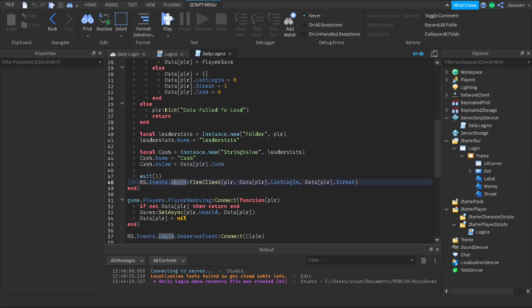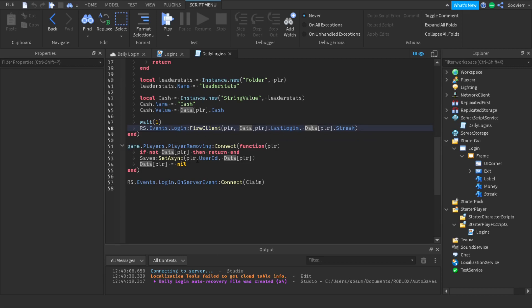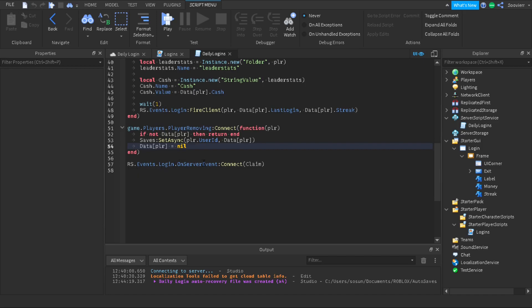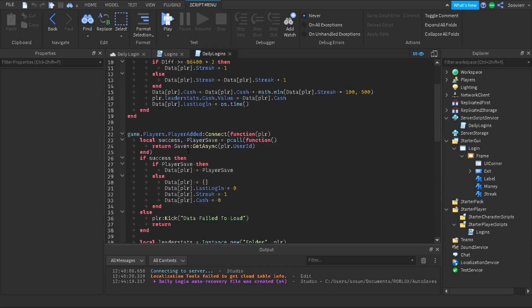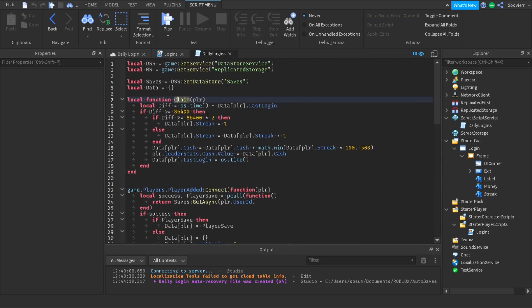We do wait(1), then rs.Events.Login:FireClient(player) passing data[player].lastLogin and also returning the streak back to the client. If the player leaves we check if data[player] exists — if not we return. We set the async to the player's UserId and save the data table, then set data[player] to nil. Finally we connect rs.Events.Login.OnServerEvent — this fires from the client side which we haven't built yet.